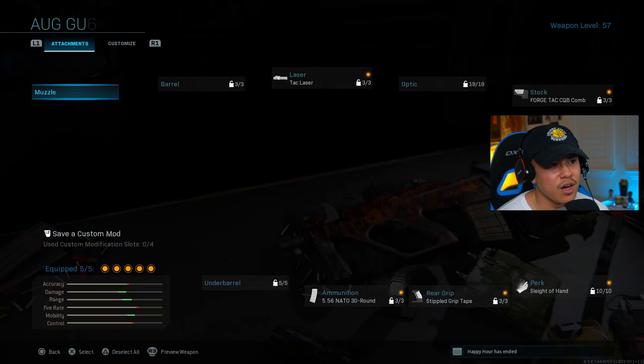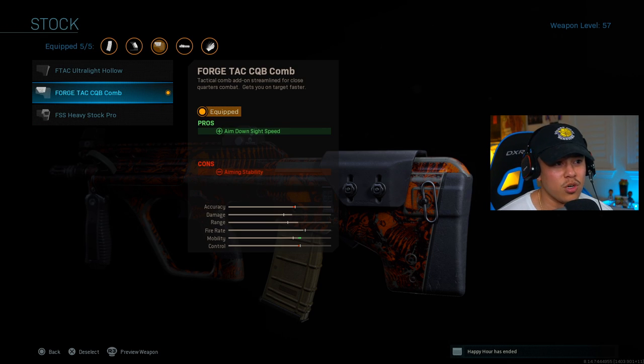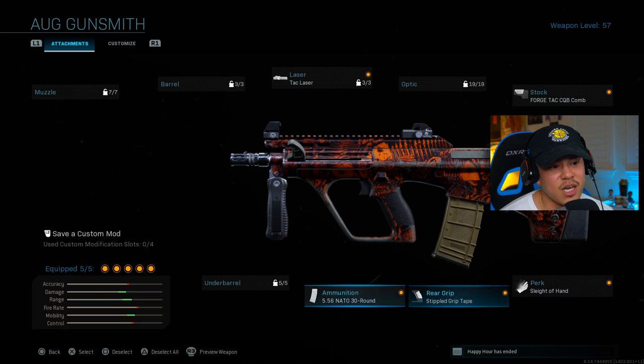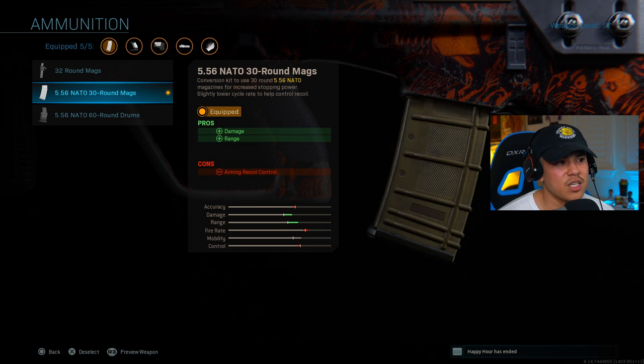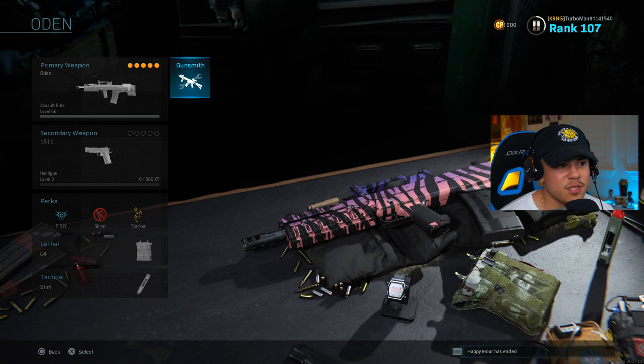For the next weapon, the AUG — I feel like this is a very underrated weapon that doesn't get a lot of love, but it's almost as good as the MP7 and MP5. For my laser, tack laser. For my stock, the Forge Tac CQC Comb gives an aim down sight speed pro. For perk, Sleight of Hand. Rear grip, stippled grip tape. Ammunition: the 5.56 NATO 30 round magazine increases damage and range — a great attachment. The only con is aiming recoil control, but since it's an SMG you're playing up close anyway, so that recoil control won't matter.